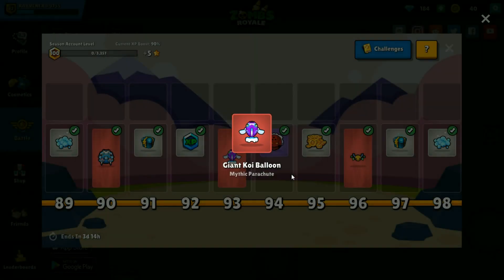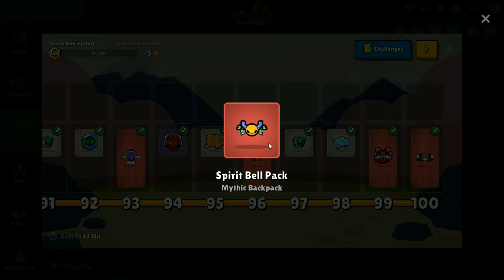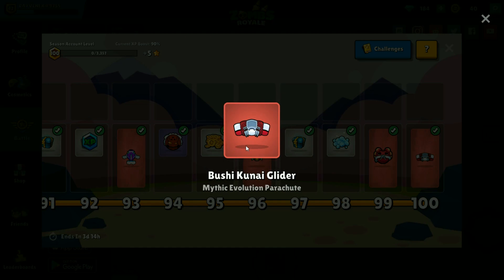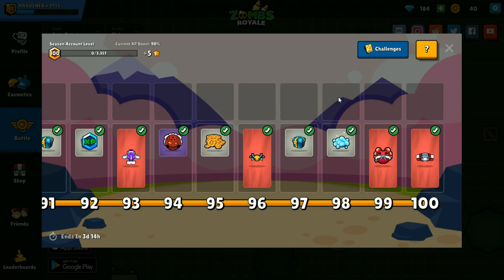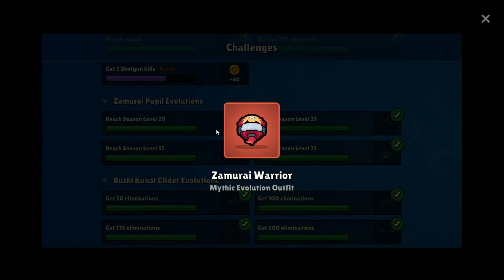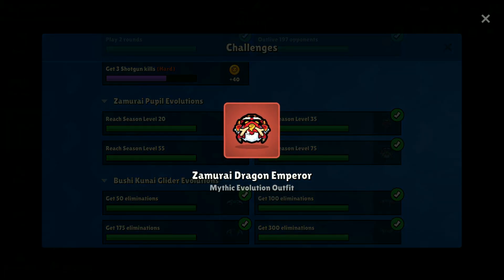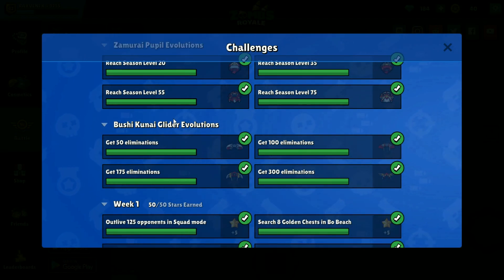A parachute which is not bad. The spirit bell pack — really good, I'll show you what set I run with that, looks really good. And then for level 99 you get this mythic outfit — it's also a really good outfit. And you get the bush kuna glider. Now along with those you get some challenges for your samurai warrior set. At level 20 you unlock this one, at level 35 this one, at 55 you unlock this, and at 75 you unlock this — and this is really good. Once you unlock the glider at level 100 it's a really nice looking one.